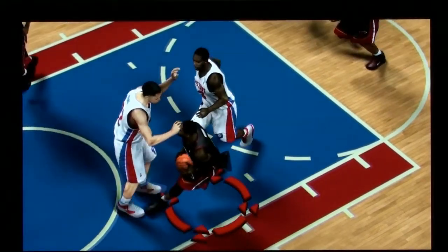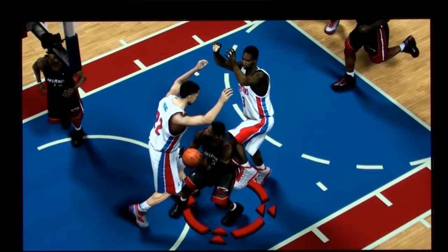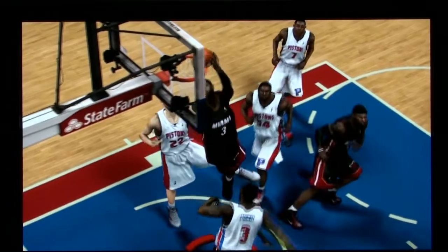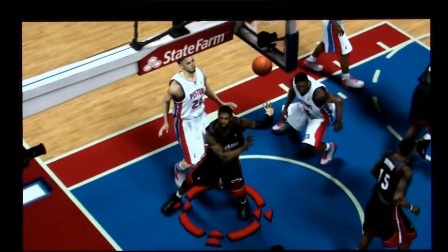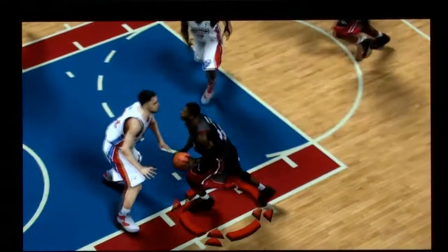Tayshaun Prince had great position and as you can see there's no body contact between the guys — it's almost like an invisible force field at times with this game's contact inclusion physics. You can see Prince just gets moved out of the way with no foul or nothing. The contact inclusion physics really needs to be worked on a lot for this game.